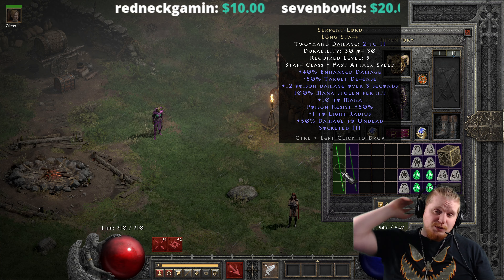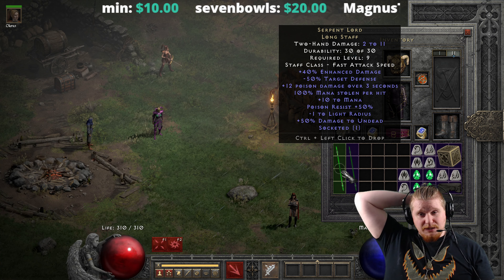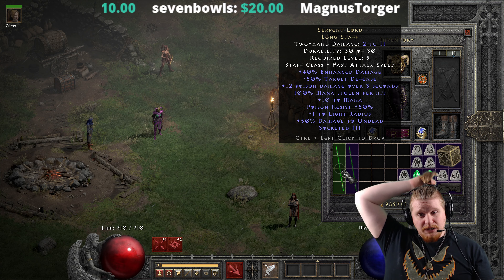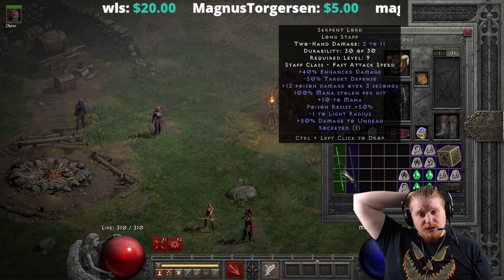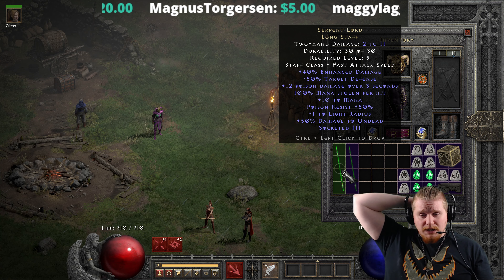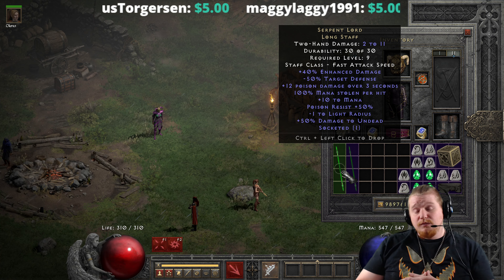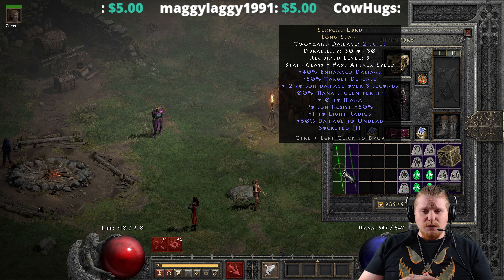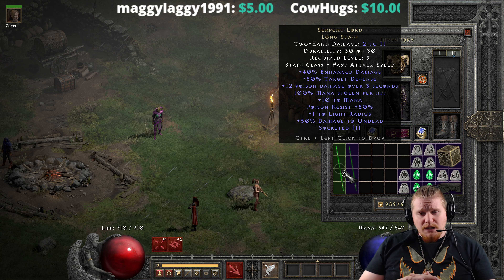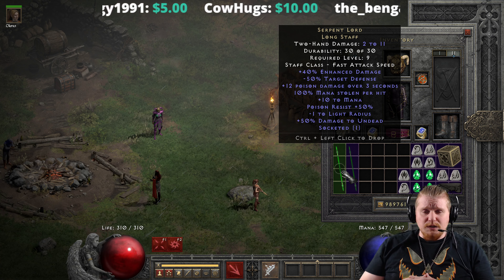Right off the bat, the Serpent Lord is, of course, a Longstaff, so it is a relatively low-level Unique. It is level 9, it has no requirements, and it has a fast class attack speed. It has 40% enhanced damage, which does vary from 30 to 40. It also has negative 50% target's defense, which is pretty good, and is going to make sure you're going to hit most of your targets when you're bonking things with this. It also has plus 12 poison damage over 3 seconds, which at level 9 actually comes in pretty handy.